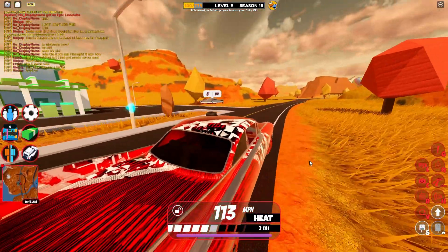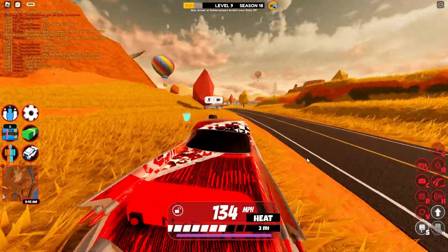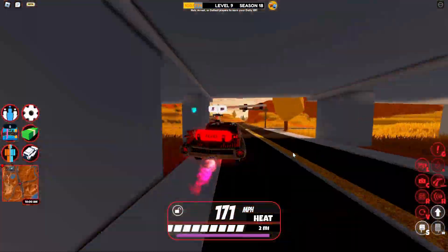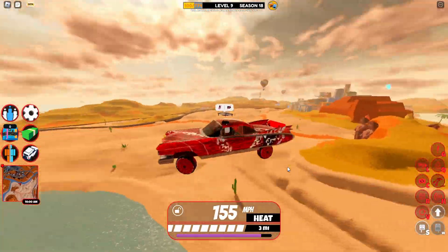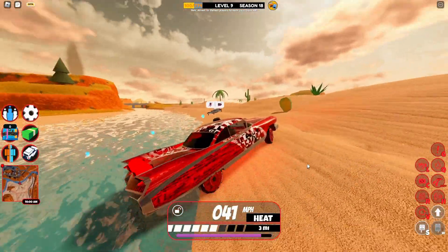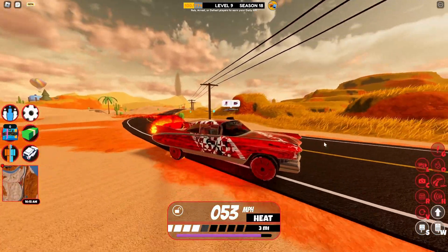I thought the windows were animated but I don't think they are — they were supposed to open when you're using the vehicle or something. It could just be me thinking about something else. The natural effect looks pretty cool. The vehicle overall is really amazing — it's a pretty nice model. Every other reward is pretty good too. That's all for the street safe vehicle rewards — time to move on to the changes.